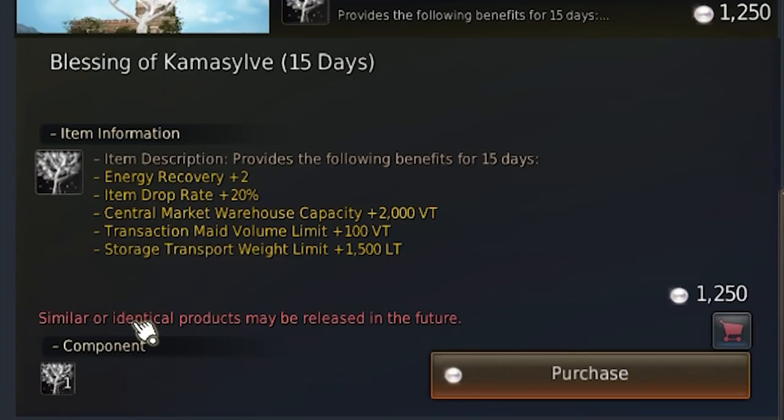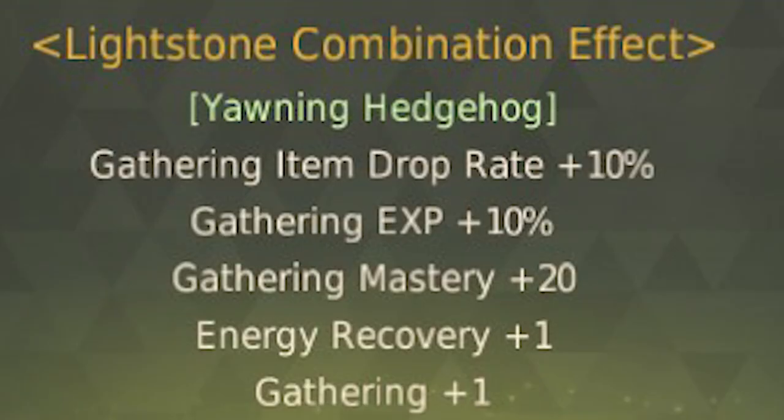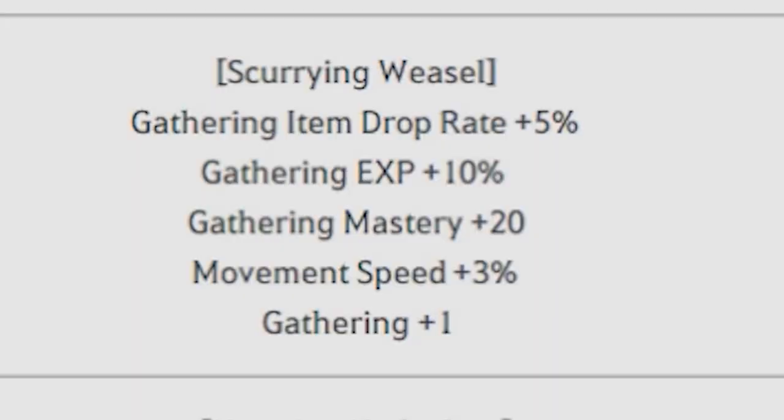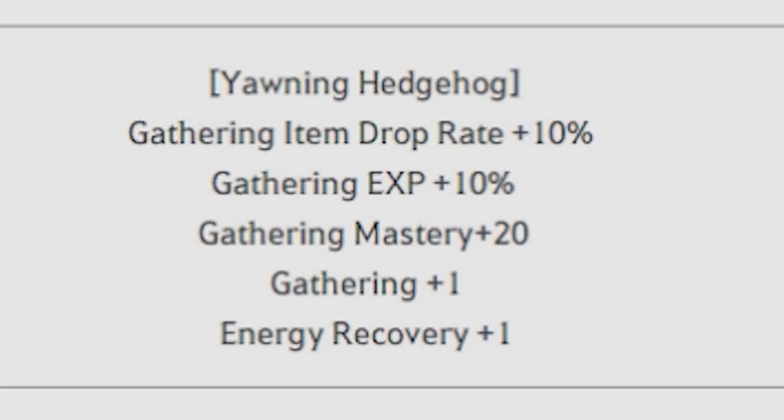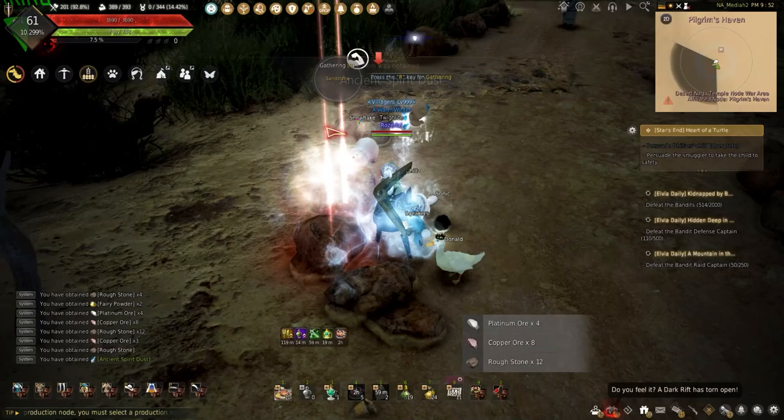The value pack and Kama's Blessing is a must, but did you know you can have half the Kama's life-skilling bonuses without using the buff? Going back to those artifacts and life stones, we are given one of the best combinations for gathering: the Yawning Hedgehog. The Scurrying Weasel combination gives gathering item drop rate plus 5%, gathering experience plus 10%, gathering mastery plus 20%, movement speed plus 3%, and gathering plus 1%. This is a great bonus, but is a step down compared to the Yawning Hedgehog, which gives plus 10 gathering item drop rate, and instead of movement speed, we get plus 1 energy recovery. This makes the Yawning Hedgehog a must for gathering and energy recovery.